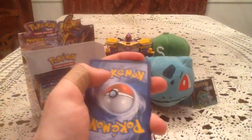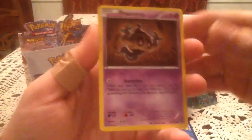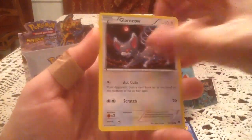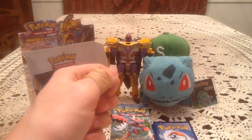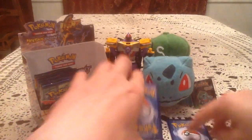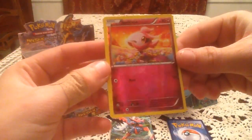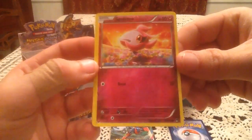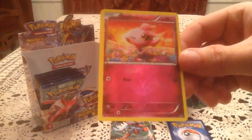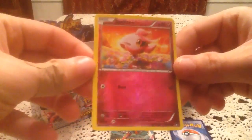So here is another code for you guys — number three it looks like. We've got a Slowpoke, Shinx, Spritzy, Glammeow, All Night Party, Tierno, and Sudowoodo. The reverse holo is Spritzy, so that is a common, number 84. I don't have this one — I was like I think I have this one already, but surprisingly I have not. I might have been thinking of the Flashfire one. So nice — five for five.